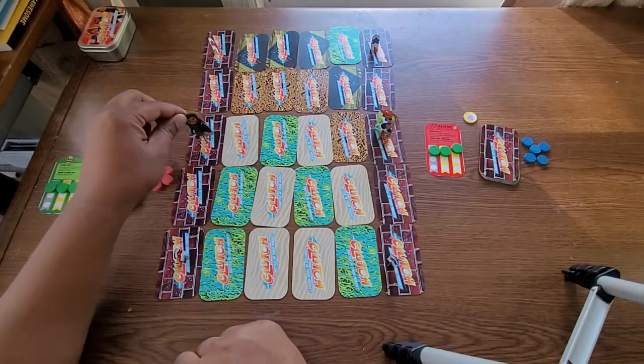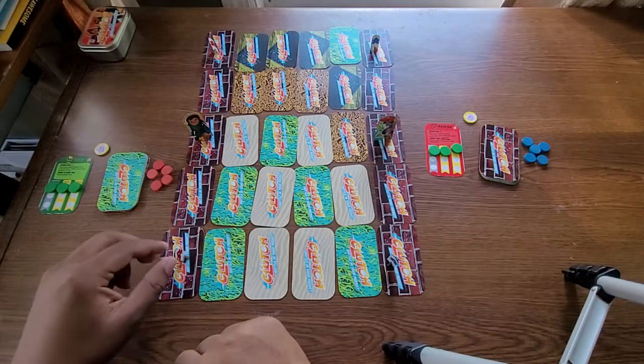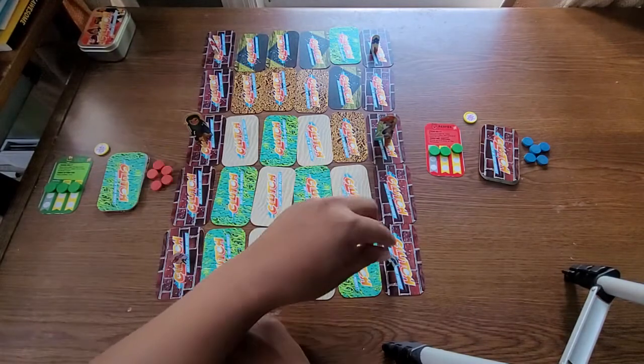So again, we have Delphine and J.R. facing off against each other. Delphine is red, and J.R. is blue.